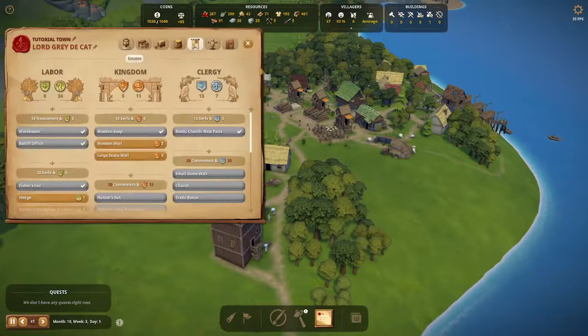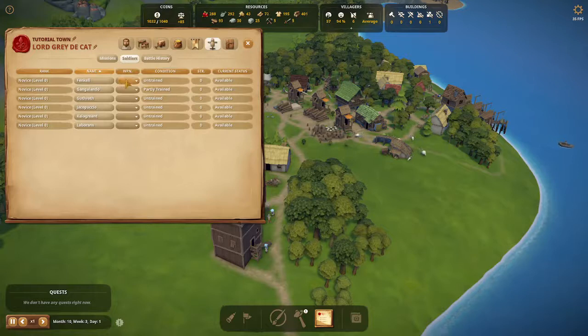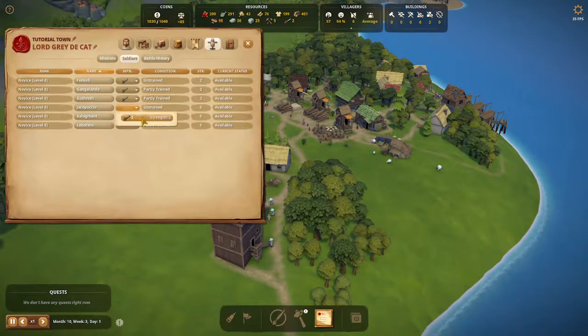Once you have chosen your soldiers, you can equip five of them with swords, as you should have gotten five swords when you built the keep. To do this, go into the army panel and choose the soldiers tab.